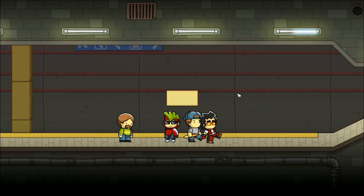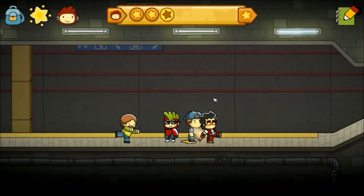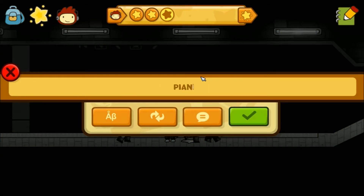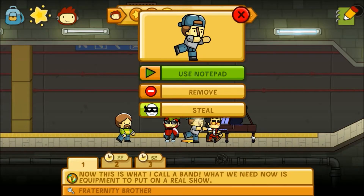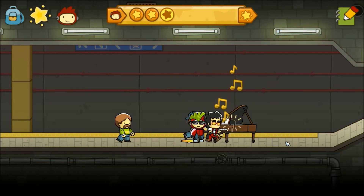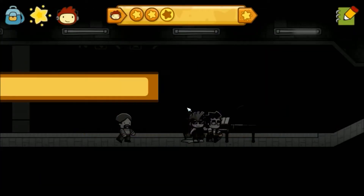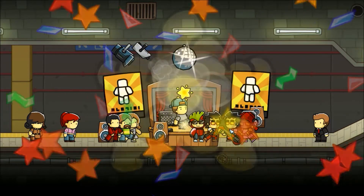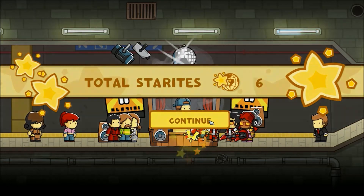'What we need now is equipment to put on a real show.' Sparklers — put on a real show! Still doesn't count, we need actual equipment. What about a grand piano? Oh no. Speakers — or a speaker. Oh wow, there were two of them. Alright.